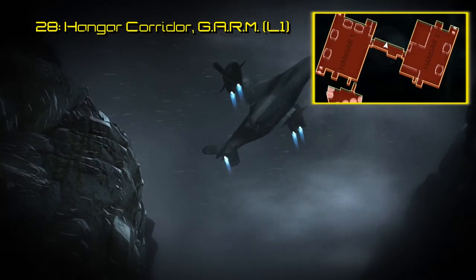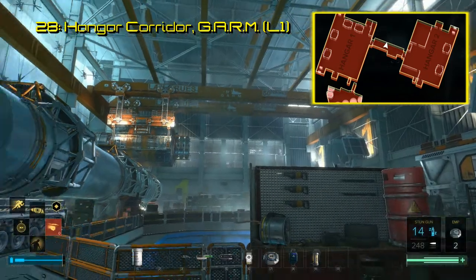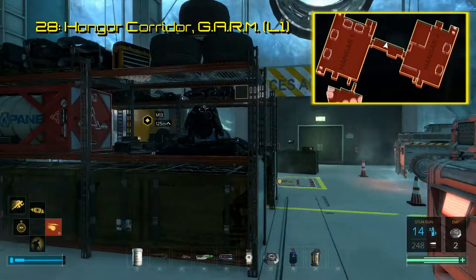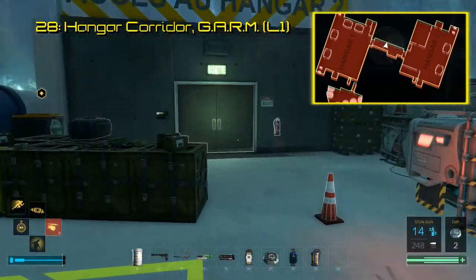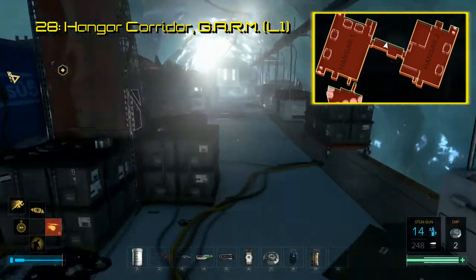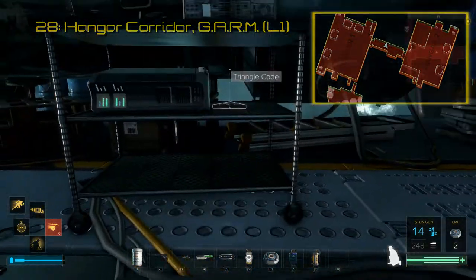During Mission 13, Jensen travels to the Garm facility, where you find three more triangle codes, starting with number 28. After making it to the hangars, there is a corridor that joins Hangar 1 and 2. You will find this triangle code on a small mobile workstation just about halfway. This code, after being scanned, reveals a developer discussion on why they chose the Swiss Alps for this secret facility.